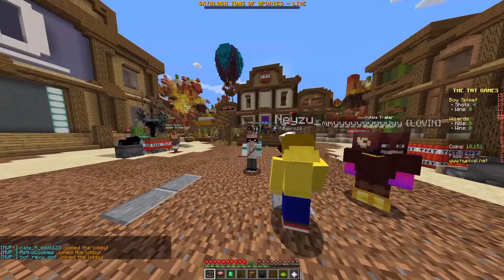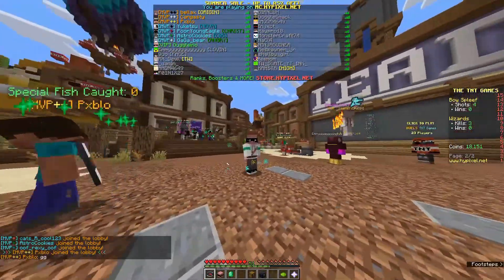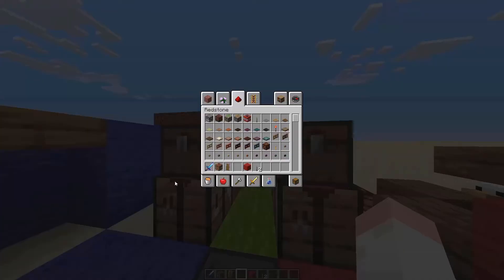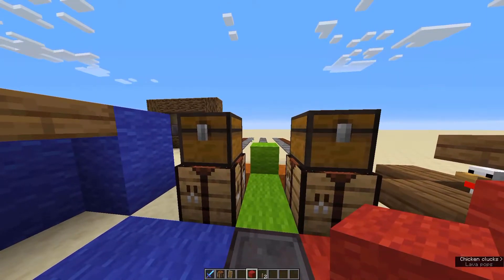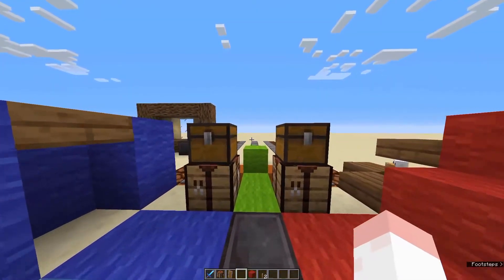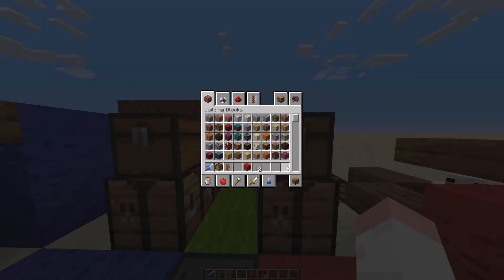If you press Tab on a multiplayer server you're going to see every player that is online, and with certain data packs you'll have some data about them too. Every number from 1 to 9 stands for one hotbar slot. Normally you'd scroll with the mouse wheel, but you can also switch slots by pressing the corresponding number key — this is really useful for precisely switching hotbar slots.